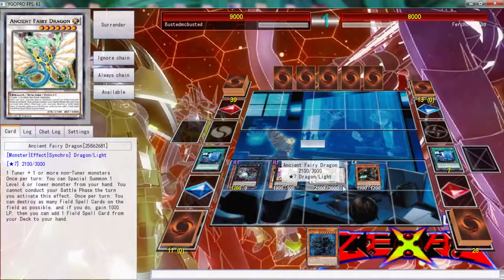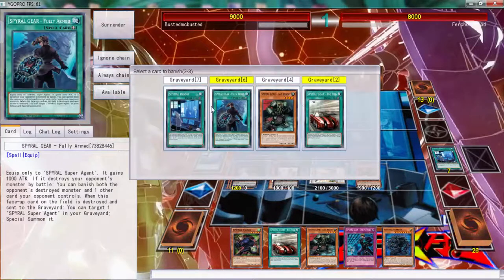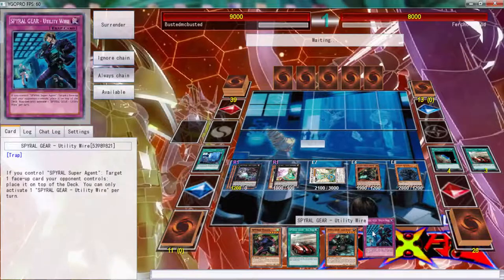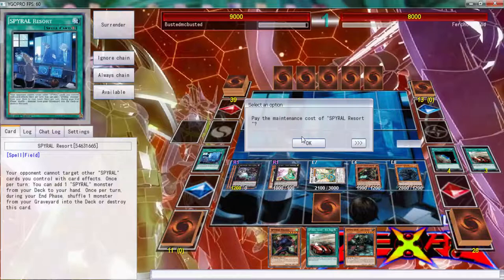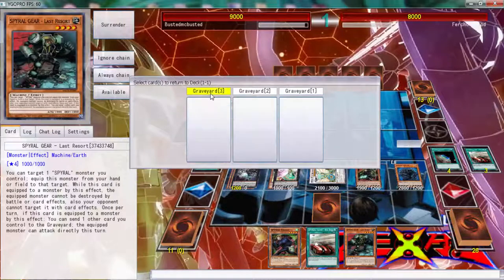Here we go getting a Sleeper, and as you can see we're already at the finish line. We're going to banish three of those because we don't want to waste our resources, and we're going to set one. Now we're left with seven plus ten plus five on the first turn because Spirals are just that good. We started off with a Gofu, a Quick Fix, and look what we ended up with.